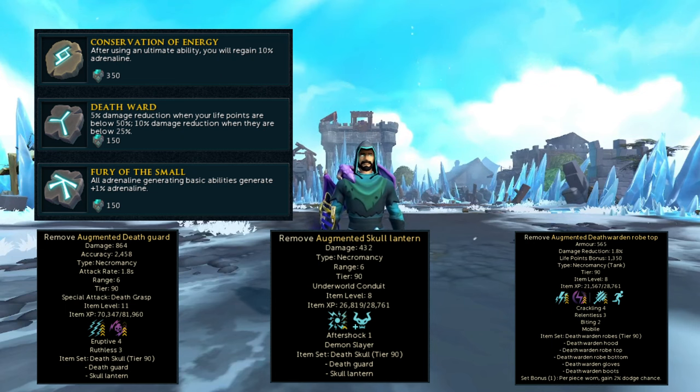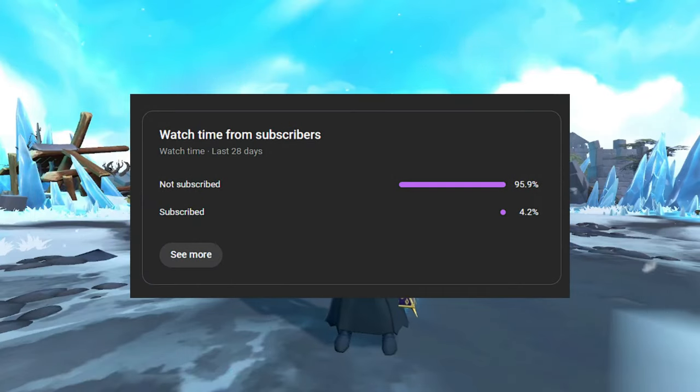As for perks, I honestly didn't optimize these — these are just the perks I had on my Death Warden set. On my Death Guard I have Eruptive 4 Ruthless 3, which does nothing for a singular boss. On the Skull Lantern I have Aftershock 1 and Demon Slayer — Aftershock 1 does a bit of extra damage but Demon Slayer is negated here. On the Death Warden robe top I have Crackling 4 Relentless 3, Biting 2, and Mobile. My Death Warden robe bottoms aren't even augmented.